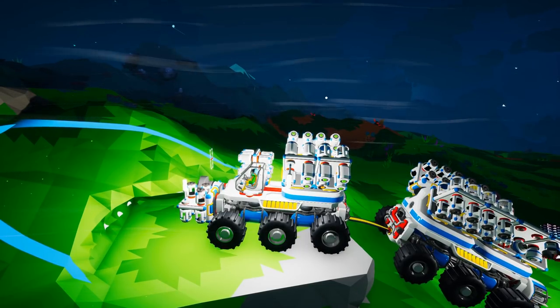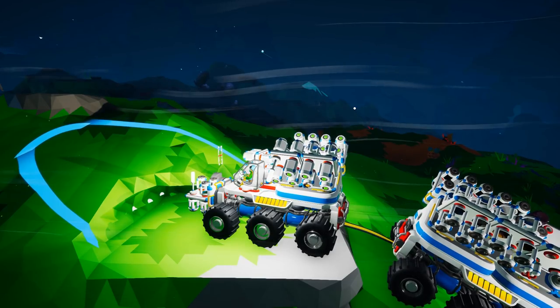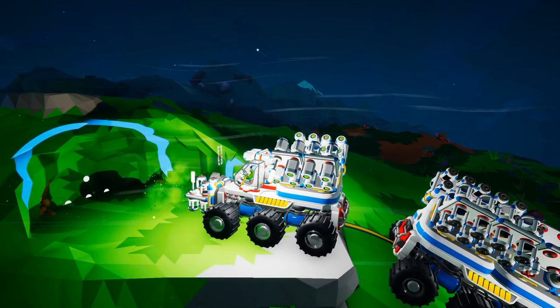This is where it gets tricky — how to control the vehicle without moving the angle of the drill. The best thing I'd recommend is to change your view to a side view, then start digging. Once you turn on the digger, you can see it's maintaining that flat angle you created with the augment mod.